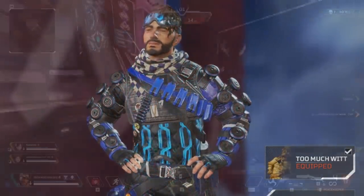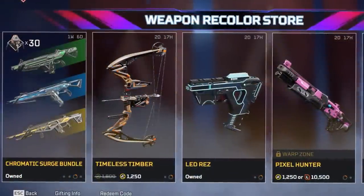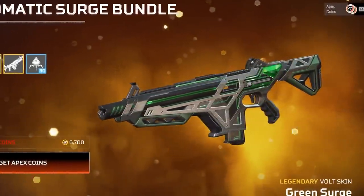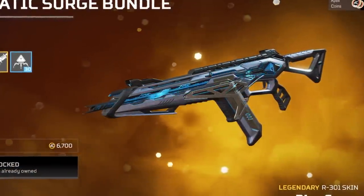But recently, more over the last year, Respawn have really been turning towards it and it's awesome because there is a new store out right now with three new weapon skins. And all of these are Legendary but have a really awesome Epic moving texture, which is so great to see because it's really rare to see an effect like this be so prominent.